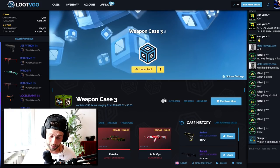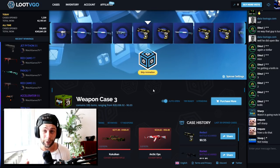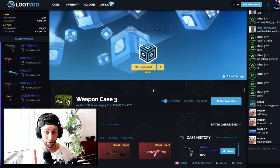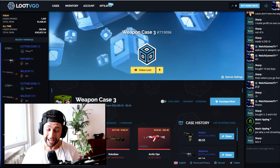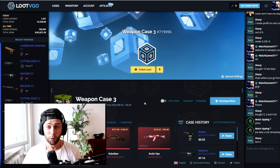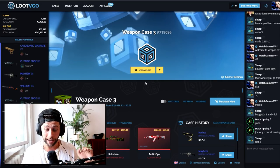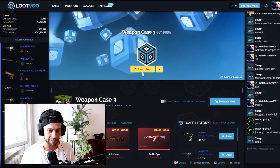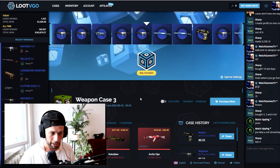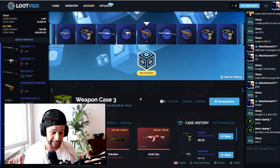This is my favorite one — Weapon Case Three. The coverts — if you do get a factory new covert, definitely overprice it because they're more rare than the knives. That's a tip from me to you. We're hoping for Weapon Case Three to work out, but I had a small issue — the website wasn't displaying my cases. I had to refresh a few times. Hopefully it doesn't happen again.